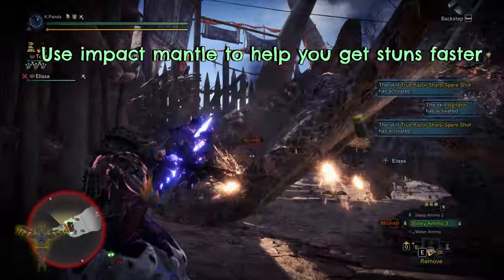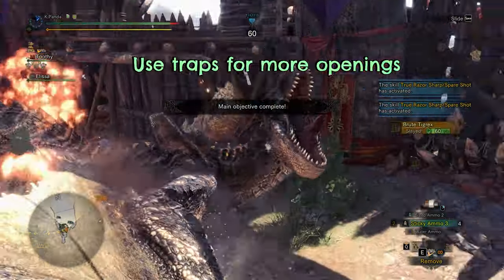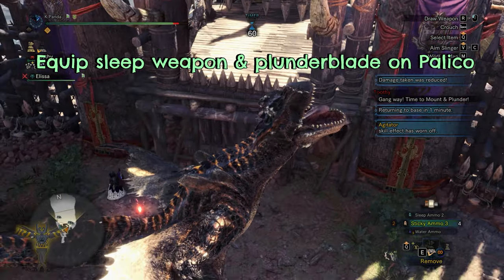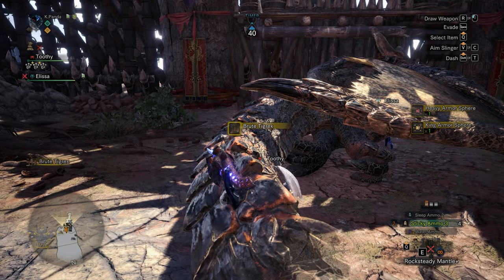You can also use the impact mantle to help you get stuns out from him faster. And traps to create openings to get more drops and make the run faster as well. On your Palico, equip sleep weapon and plunder blade to get more armor spheres out from him. You can also whistle your Palico to plunder blade him to force him to drop more white drops.